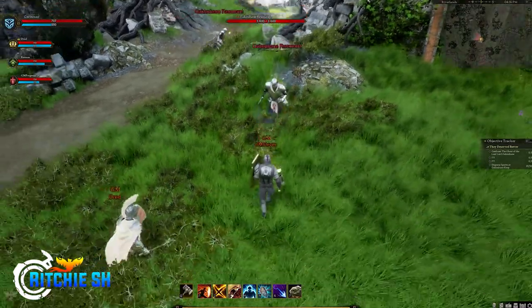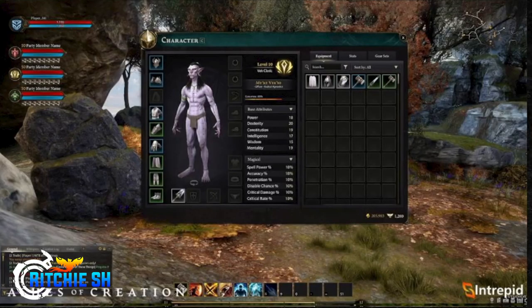Lastly, we got a look at the character screen where you will be able to equip your character's gear and things like that. I really like how when you open the character screen, the inventory is also attached to it, separate from the bag component, so you can customize your sets and go through your gear and figure out what you need to fine-tune the build you're going for.